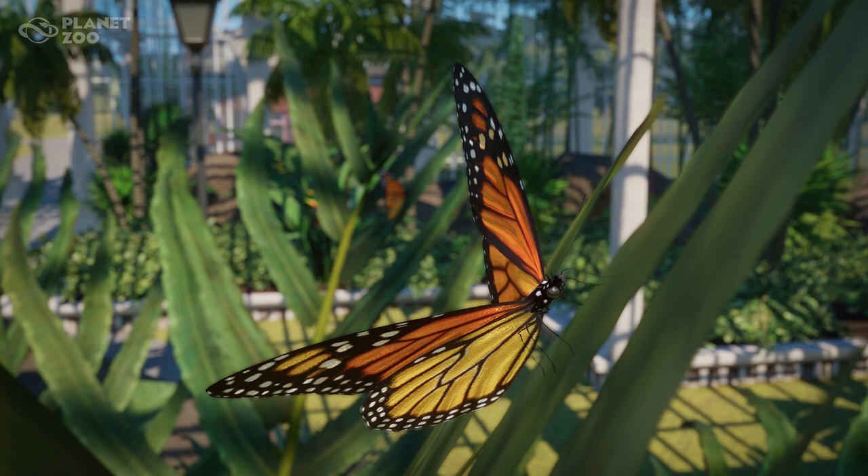It's one of the first things I'm going to test when I get my hands on the new grasslands pack — that you can place this exhibit, make everything invisible, and maybe if there are things you can't make invisible they're easy to hide or put into decoration, and then just have these guys fly around in flowers or planters or just as ambient little butterflies flying around your zoo.